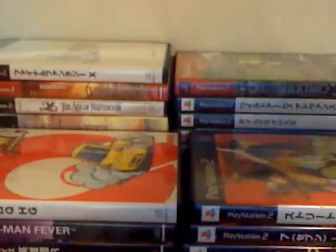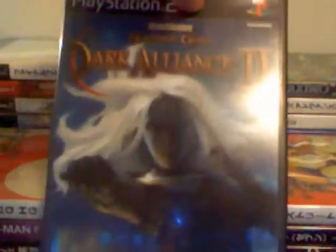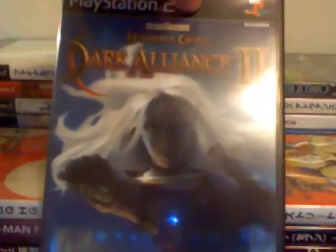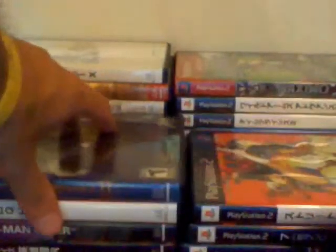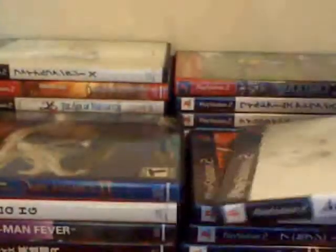This is cool — I don't have this for the PlayStation 2. I do have it for the Xbox, so I'll probably keep the Xbox version and try to get some money back on this. Baldur's Gate: Dark Alliance 2 for the PlayStation 2 — it is complete, it's the Black Label. Very nice. It's .hack Infection — Black Label. Pretty cool.